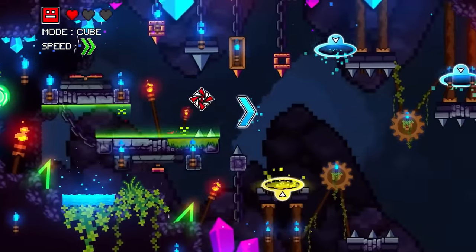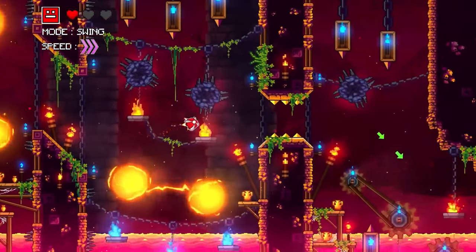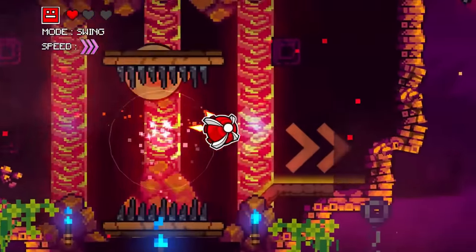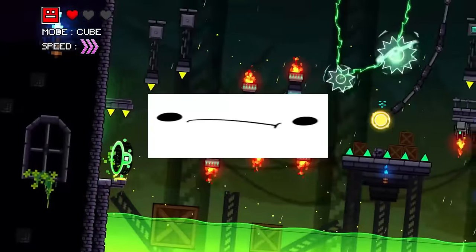Right off the bat, this teaser has 10 elements or symbols or pictures, which are likely hinting at a new bug fix or feature. So let's just get the easier ones out of the way first, as there seems to be some pretty clear interpretations that most people agree on for a few of these.